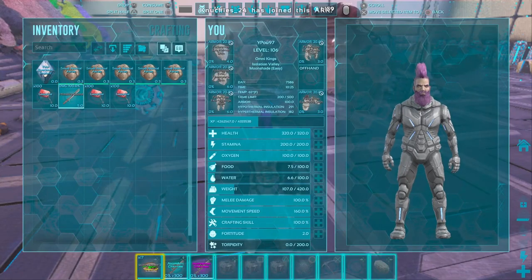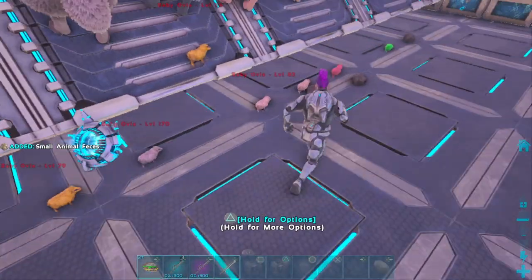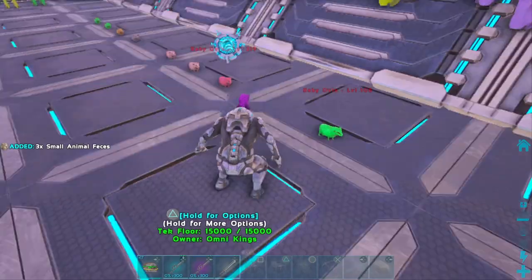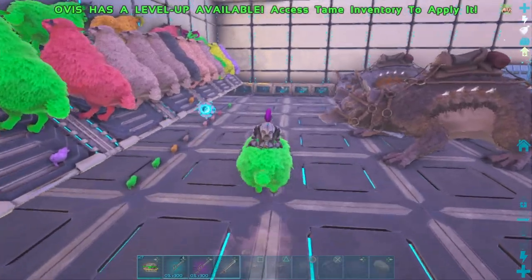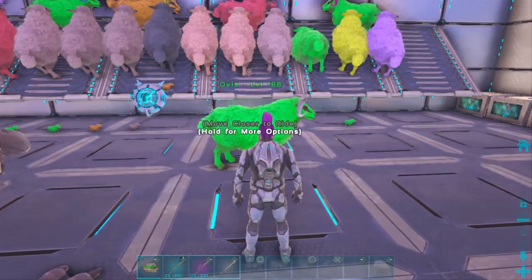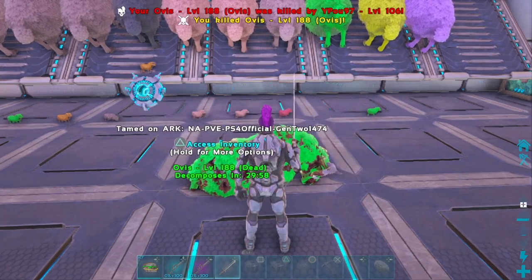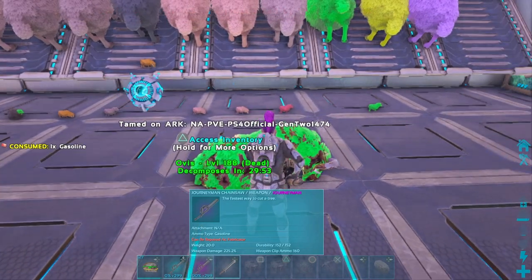Let me grab my sword — yeah, I have a sword. There's a lot of feces to clean up around the babies. Let me grab the poop and clean the area. Sword ready. Let's bring this one as our first test subject to show you how much pelt, mutton, and everything else you can get from a single ovis. This is not a high-level ovis. Let's go.